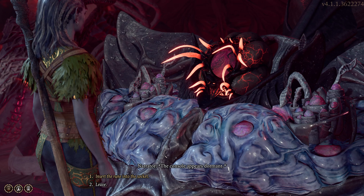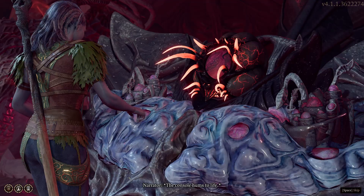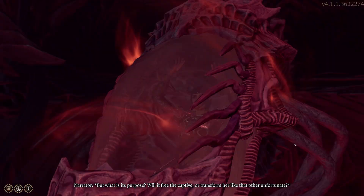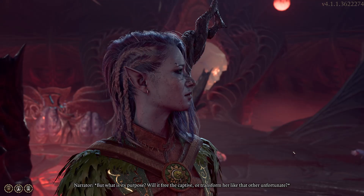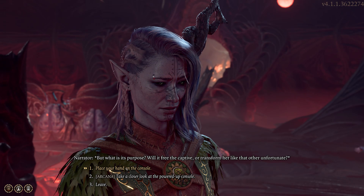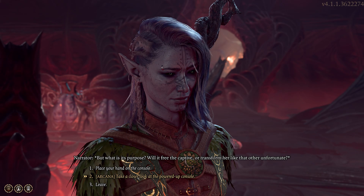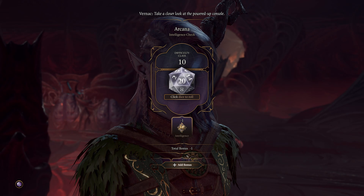The console appears dormant — insert the rune. The console hums to life, but what is its purpose? Will it free the captive or transform her like that other unfortunate? Right now this seems like a check. Take a closer look at the powered-up console. If this is going to turn her into one of those, we wouldn't want that, so let's do the arcana check even though we have a minus 1. Difficulty class is 10, and we're definitely going to want guidance. We made it.